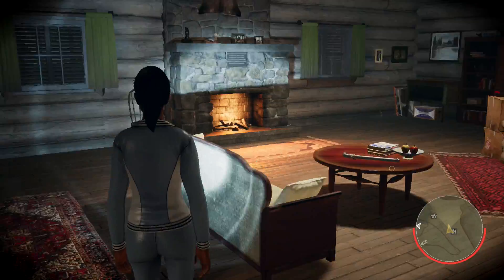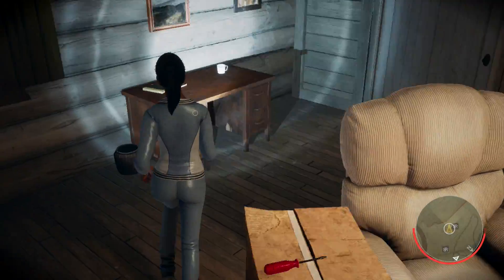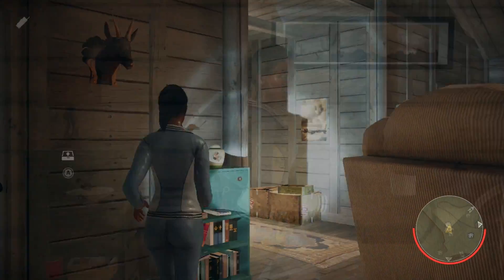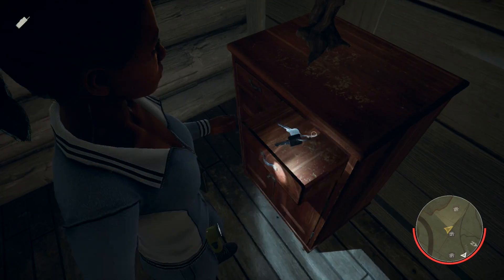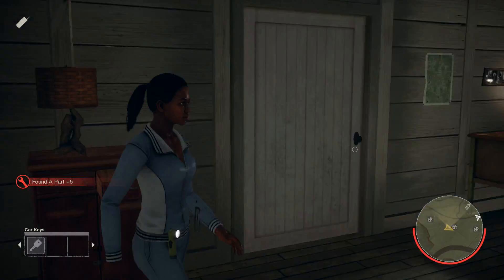Starting out, we are going to look for the three things we need to fix the car: the gas can, the car battery, and the car keys. Car keys can be found in drawers. Gas cans and car batteries can be found on the floor in the various cabins. Make sure you search all of the cabins. If you're doing this with help, have that person also look for parts and bring them back to the car.